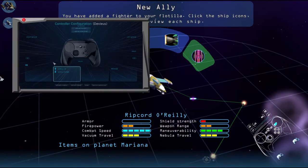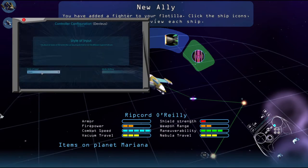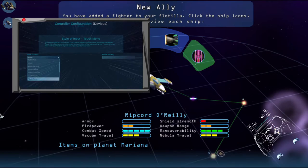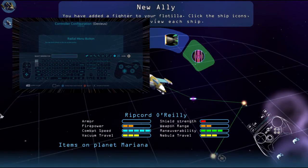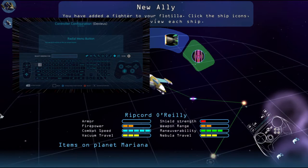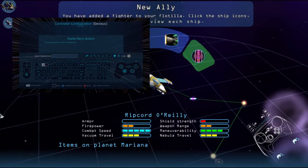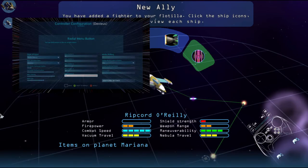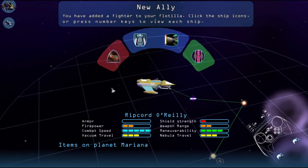I think this one isn't doing anything right now, so I might as well make this button on the menu — activation, always on, always available. One, two, three, four, five. We'll see if I need more than that.